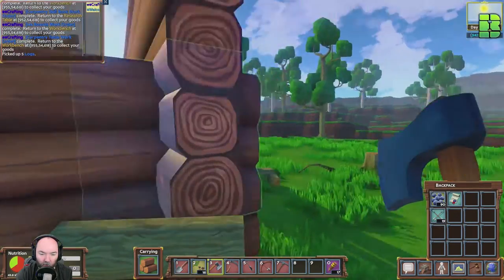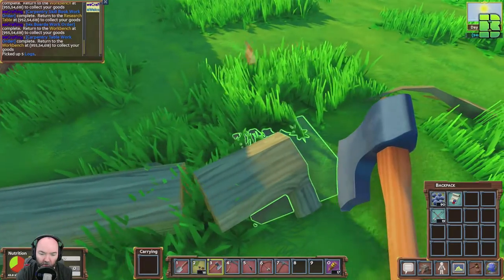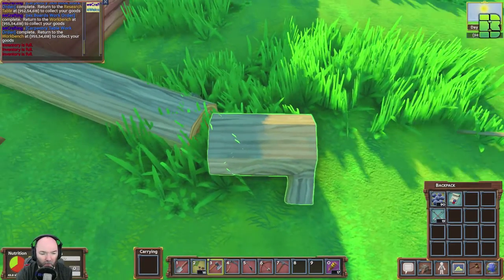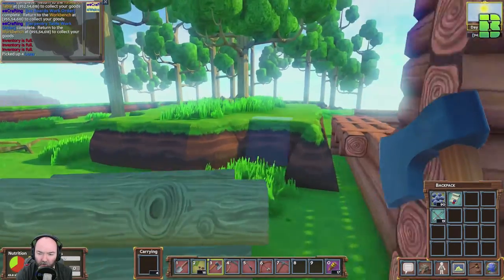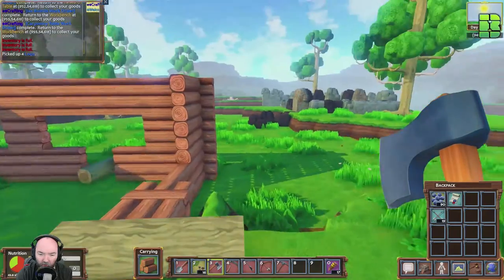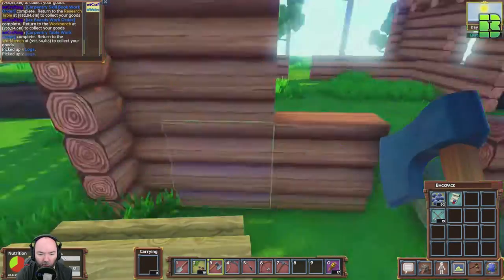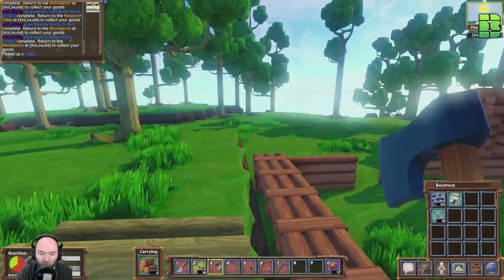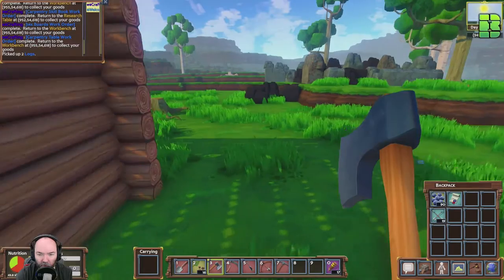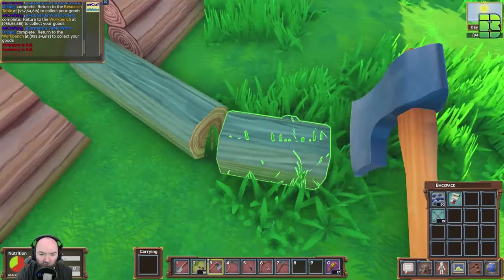It feels a bit easier to place stuff, like the wood, these days. I think the devs have done something to allow us to position stuff a bit easier. It's maybe a bit more optimized — the game feels a bit smoother. In alpha four it was probably a bit awkward to place blocks down, so they've done some improvements.